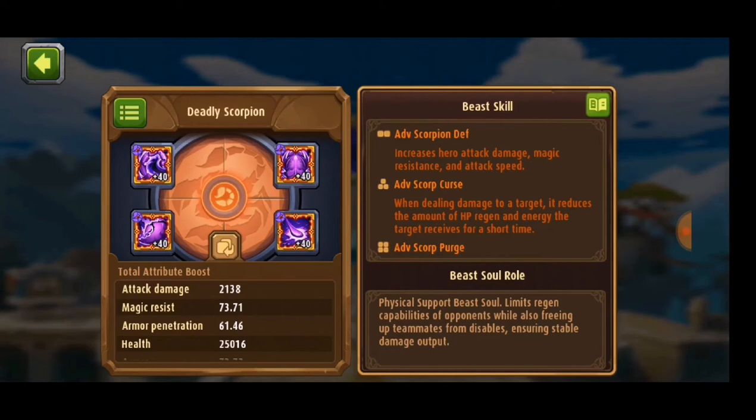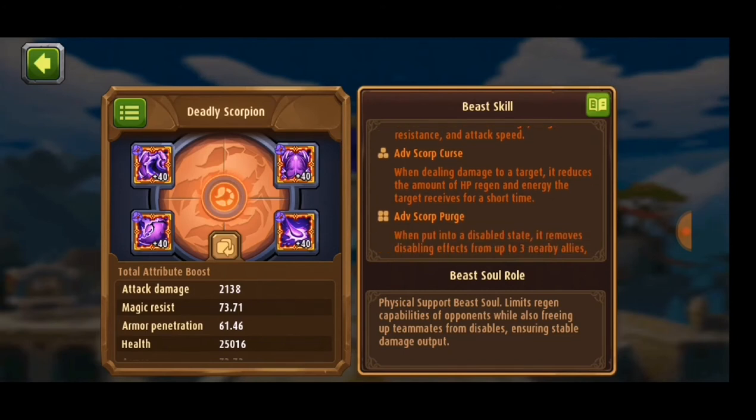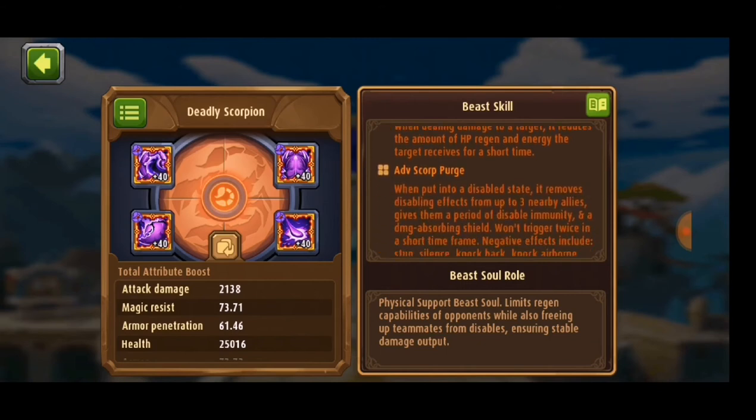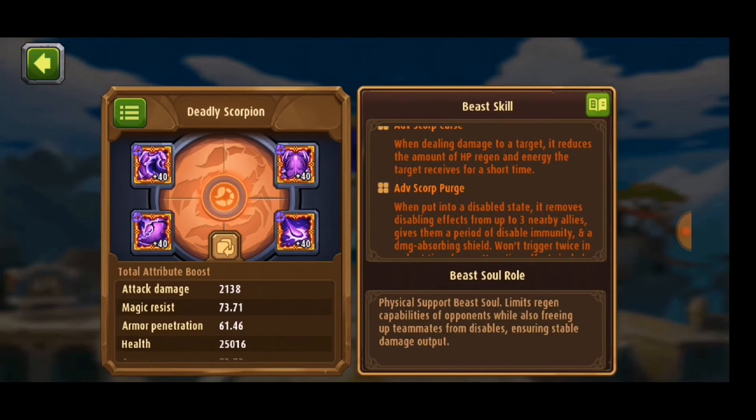Scorpion gives him a lot of magic resistance, which he already has a lot of, so I guess he will be pretty useful against magic teams. He also gains a similar amount of armor, but not as much as magic resistance. The Scorpion also influences other players' energy — when dealing damage to a target it reduces the armor, amount of health points regeneration, and energy the target receives for a short time, which is nice for him and your team.